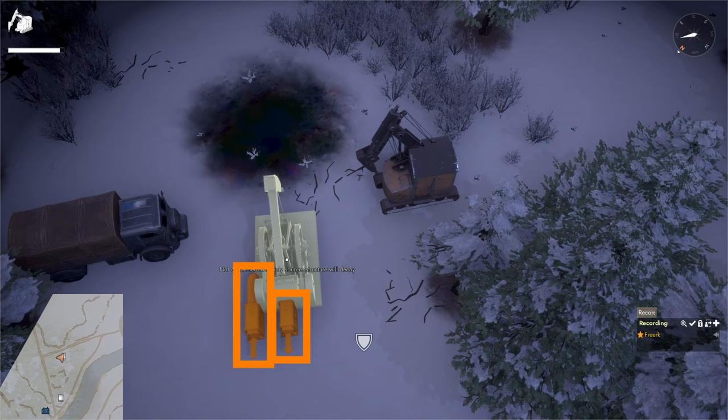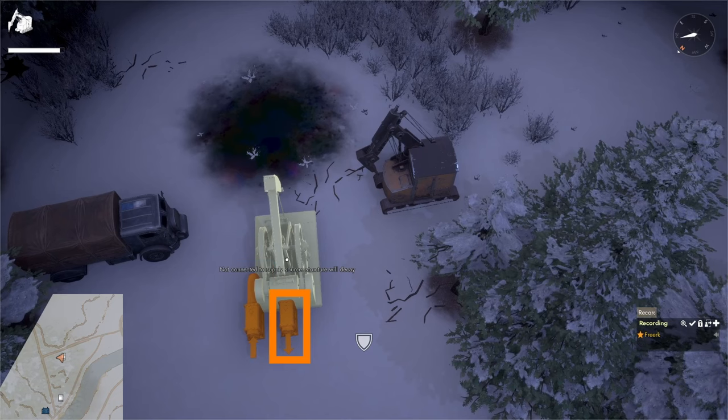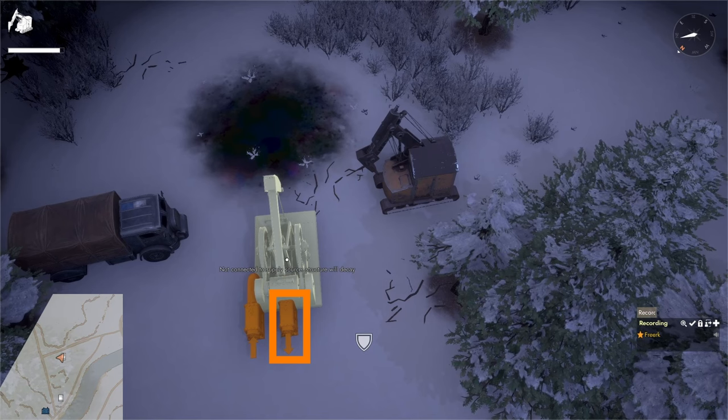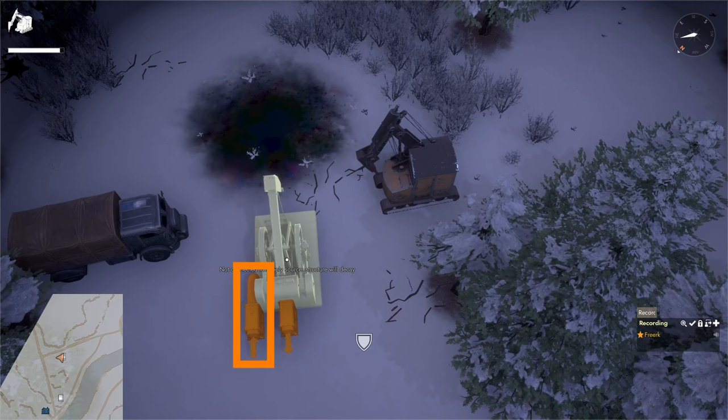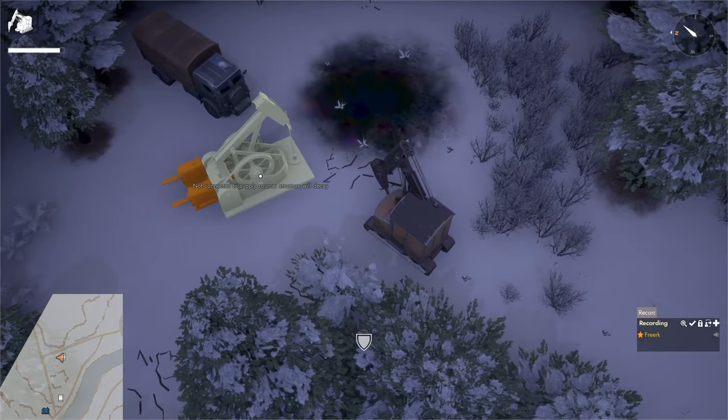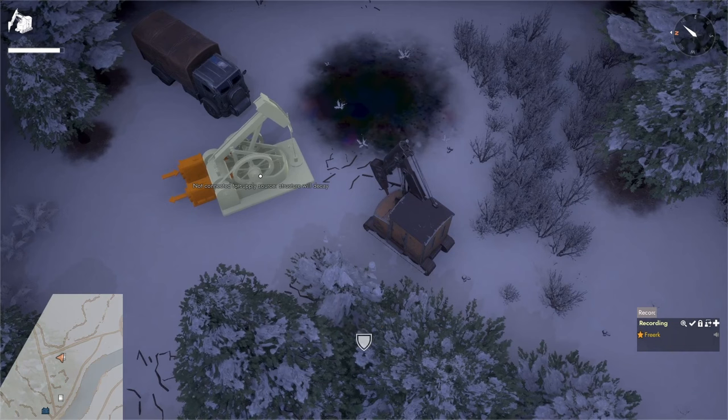At the back of the oil well we can see two connection points for pipelines. The output point is to connect a pipeline to pump out crude oil, and that is available at the tier 2 upgrade — the electric oil well. The input connection point is to input water into the oil well when upgraded to tier 3, which is the fracker upgrade. The fracker uses both water and power to generate crude oil.